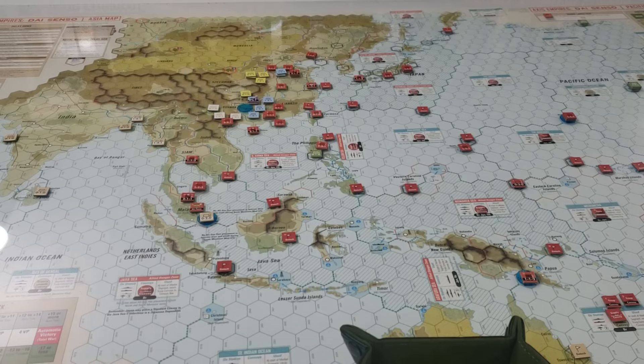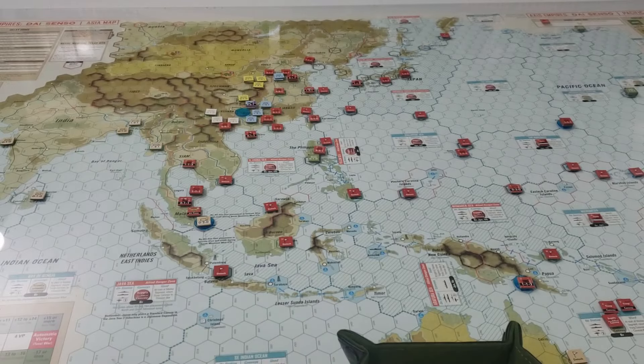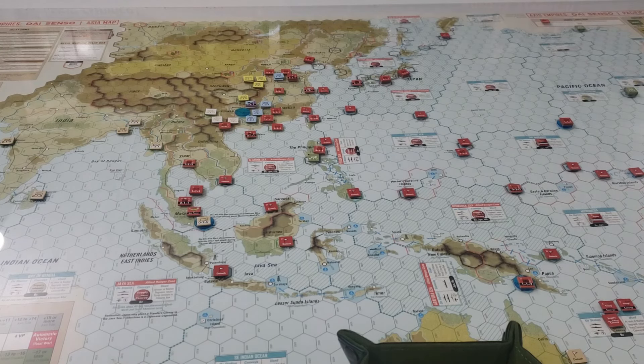Heading into the spring turn, the Japanese will be playing Victory Disease — so they get an air force added to the force pool and two replacement steps. We also need to do the victory point counting: one, two, three, four, five, six, seven green strategic hexes under our control, with one gray out on the board under an active ally.